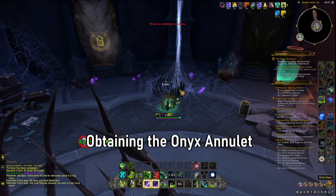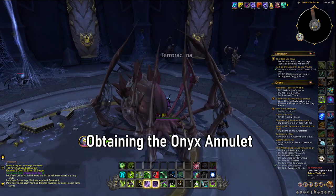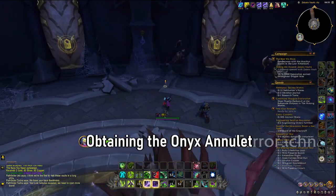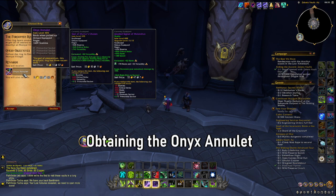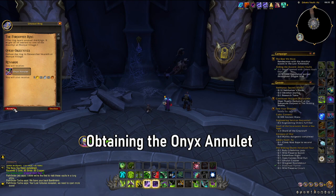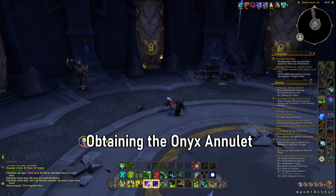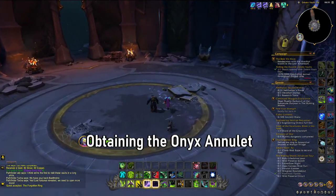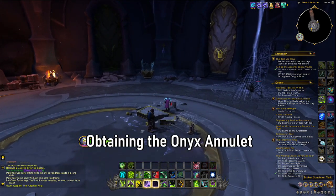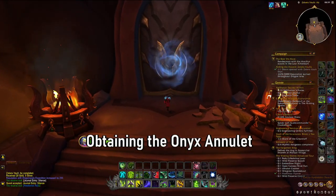You just need to clear out a couple easy spiders, and then you will see in the middle of the room the Onyx Annulet. Now you've obtained the Onyx Annulet — you can see that it's a 405 ring, but it does not have any stats; it only has stamina. We're going to go through the process of unlocking the tools to upgrade and explore the Onyx Annulet a bit further.